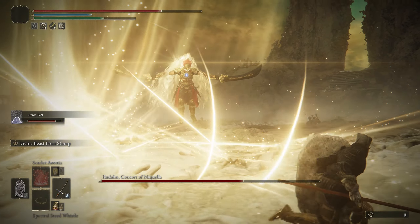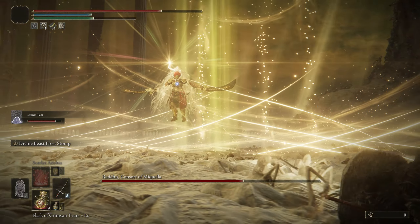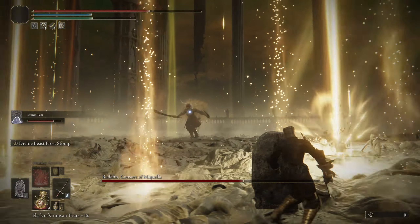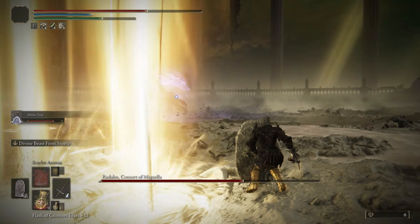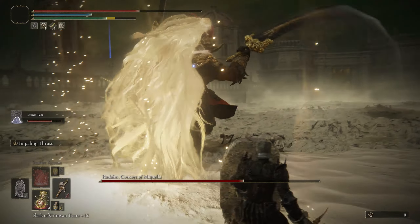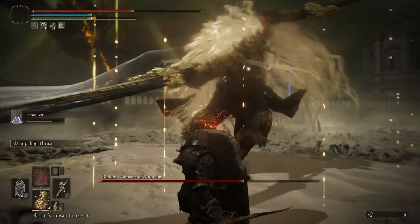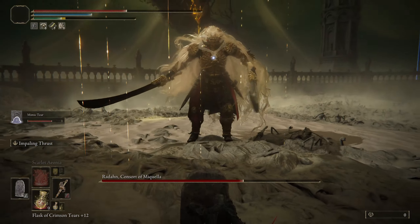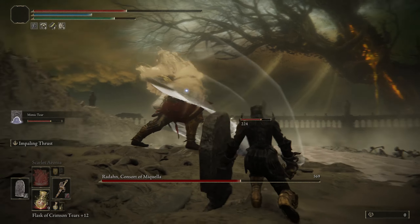Now this second phase is incredibly challenging. For this attack here, we want to be sprinting away from it as fast as possible, and then you can put the shield up if you find that you're not out of range fast enough. For the second phase, we've got to get our Scarlet Rot back on, so whenever he's aggroed on you, play defensively. Also note: I didn't bring in any summons, because that'll buff his health and make this second phase really challenging.